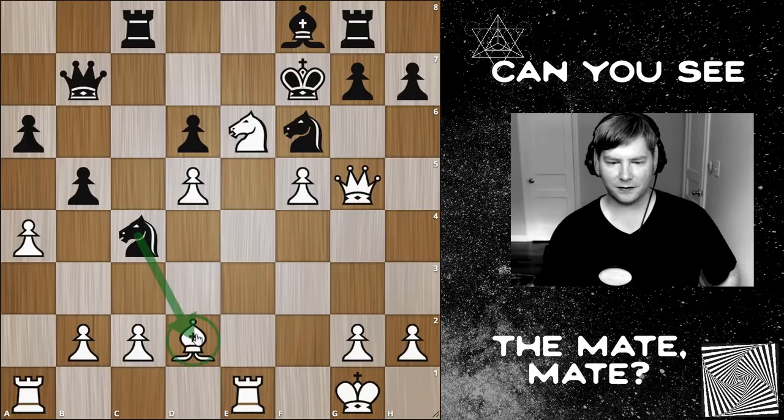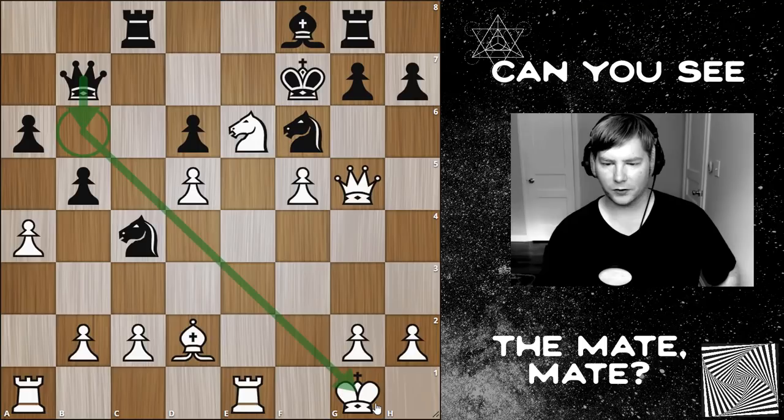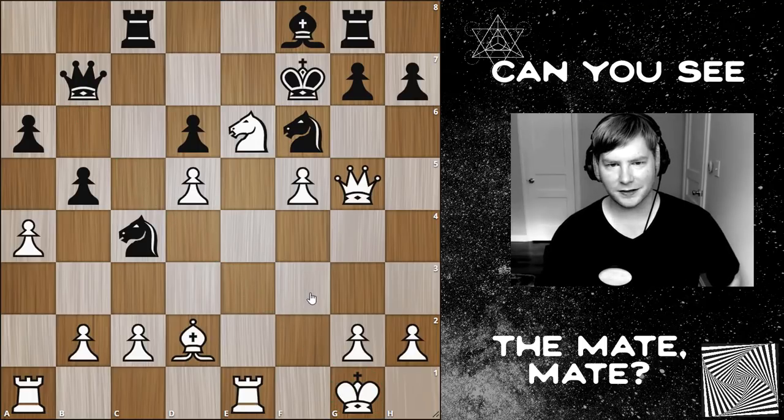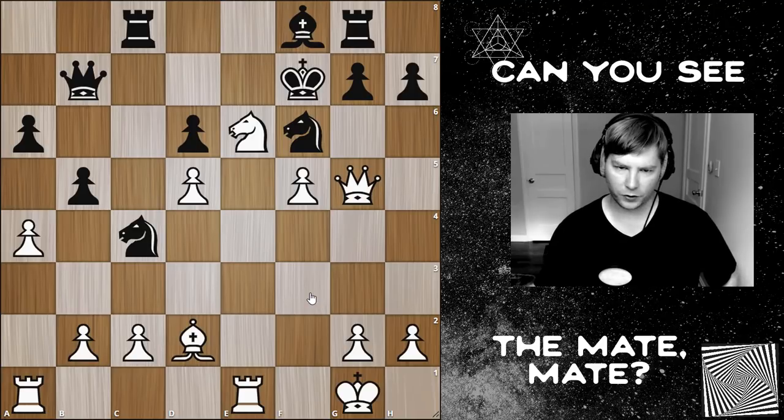Black is threatening the bishop and the pawn. He's also threatening the d5 pawn with the knight. So we'll note those threats, and also notice this check over here with the queen on the king. You want to notice all the forcing possibilities even if they seem kind of random and unimportant.